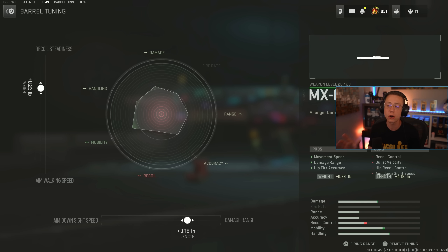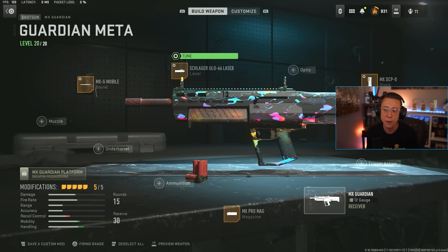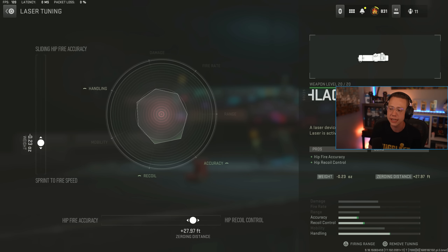I go for one barrel in particular — the Mobile Barrel — because it actually helps out with movement speed and your damage range a little bit. Hip Fire accuracy is an added bonus since you're going to be hip firing with this thing. You can tune for that added damage range, which can help in certain fights and be the difference maker in a life or death scenario. Then I go for the ULO 66 Laser, which is a Hip Fire laser that makes it a little easier to spam. It helps out Hip Fire control and Hip Fire accuracy. I tune for better Hip Fire control and also a slightly better Sprint to Fire.